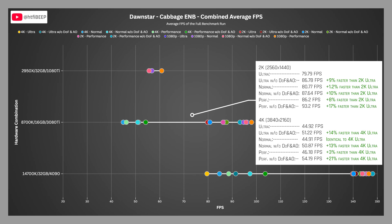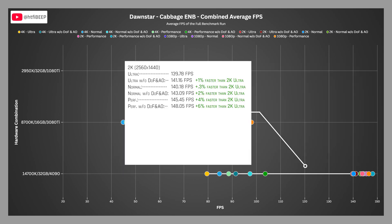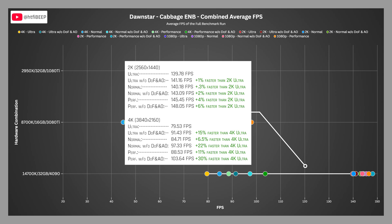What is particularly interesting about 2K benchmarks in Dawnstar on the 4090 is that performance is roughly identical to ultra. The 4090 at 2K scored 139.78 FPS on ultra, 140.18 on normal, and 145.45 on performance — normal a time-and-space-shattering 0.3% faster than ultra, performance 4% faster. Also notable: 4090 2K performance is roughly identical to numbers seen at 1080p. At 4K, the 4090 scored 79.53 on ultra, 84.71 on normal, and 88.53 on performance — normal 6.5% faster than ultra, performance 11% faster.